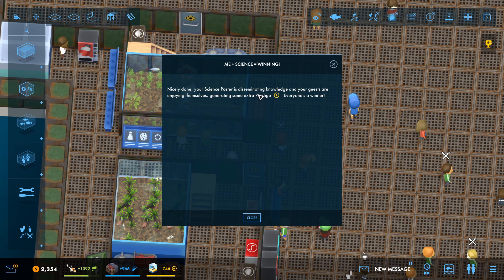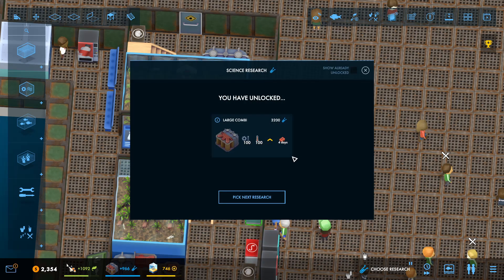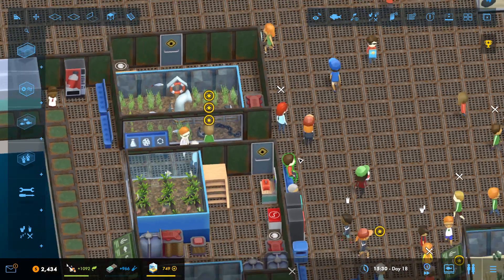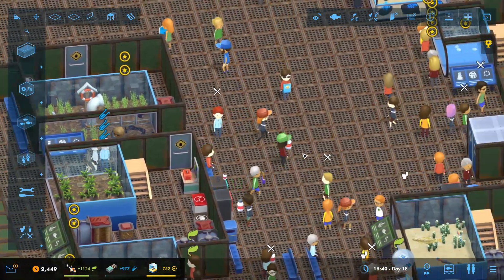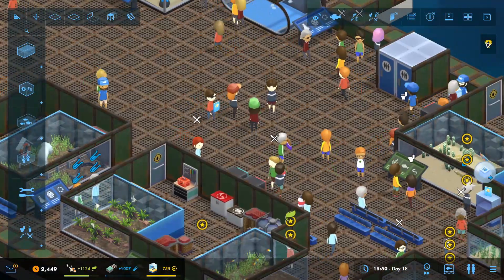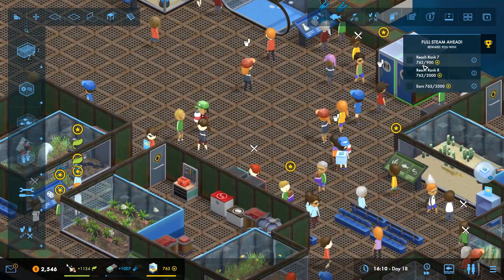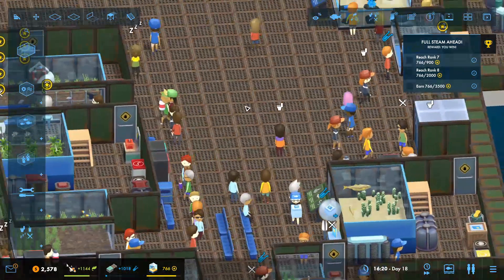Me plus science equals winning! Your science poster is disseminating knowledge and your guests are enjoying themselves, generating some extra prestige - everyone's a winner. Fantastic. And we've unlocked the large combi! Let's start unlocking that. How far are we away from that? We're getting there. This is going to be a long level, guys - 3,500 is a lot of prestige.